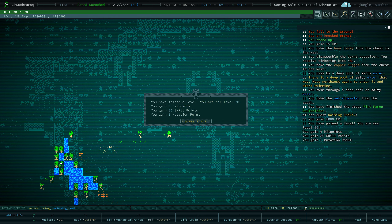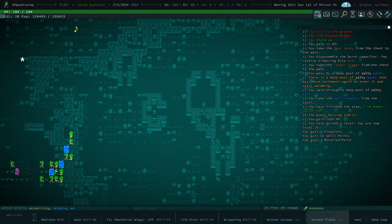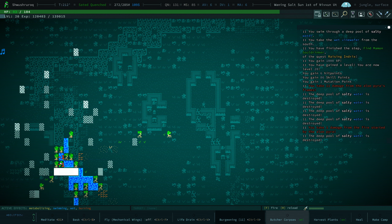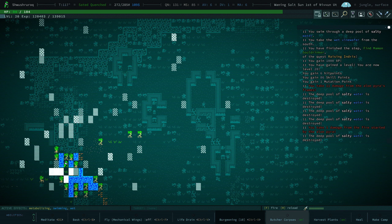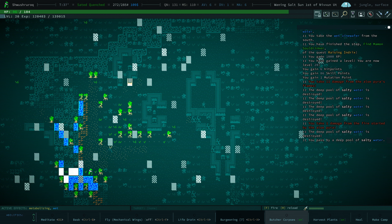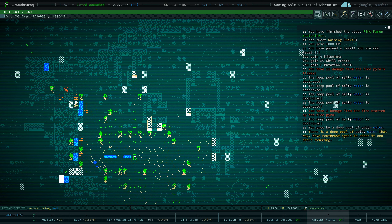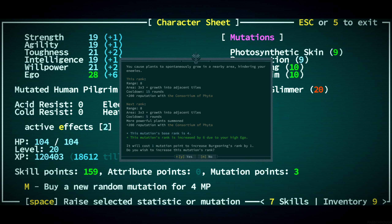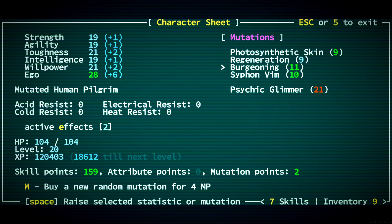We found Mammon and we gained a level — that's nice! Mammon's a little far away. I'm just gonna burgeon right over there. We did get on fire but we're in water, so not a big deal. I'm just gonna let Mammon deal with whatever we laid out over there and run back. We gained a level — got three mutation points, which I should use. Always use it on burgeoning when we can. More powerful plants summoned, cooldown will be five rounds. Amazing!